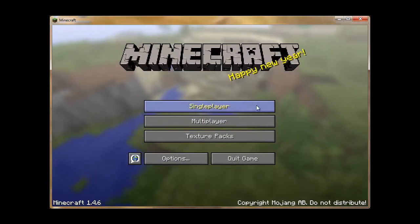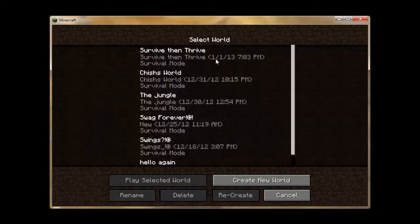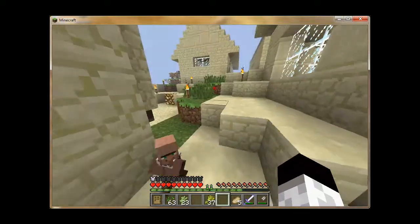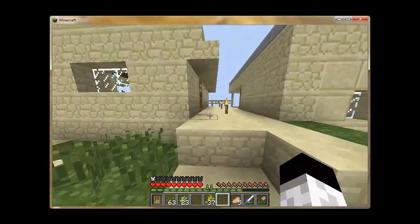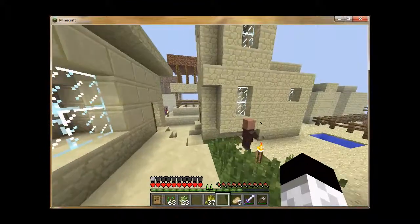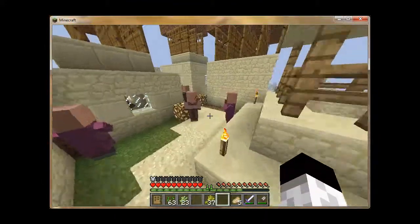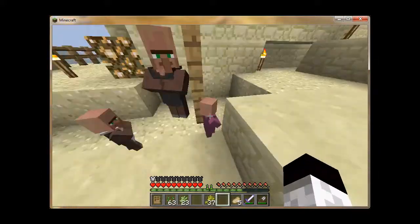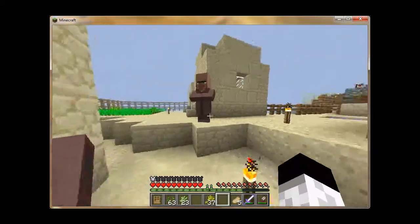Hey guys, today I'm going to show one of my other worlds. It's a world I have where I just typed in a seed — it was negative 12. I went around and found a village in the desert. I didn't know how to make the villagers have more children, so I looked it up and did that. Now I have very, very abundant villagers.